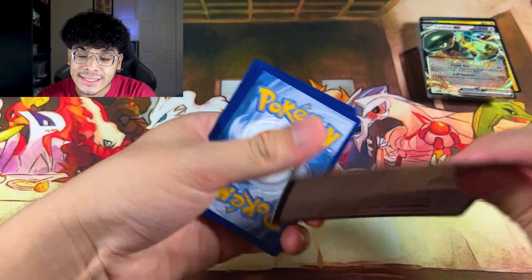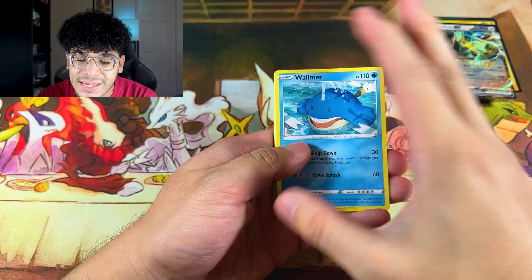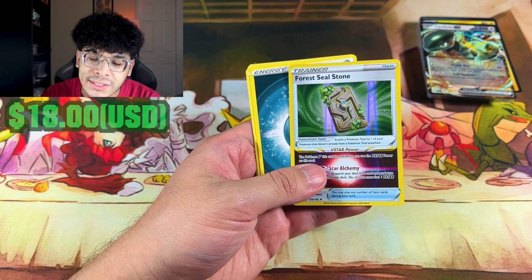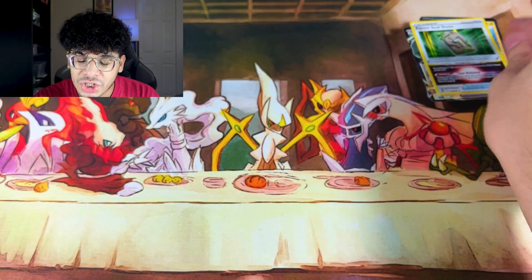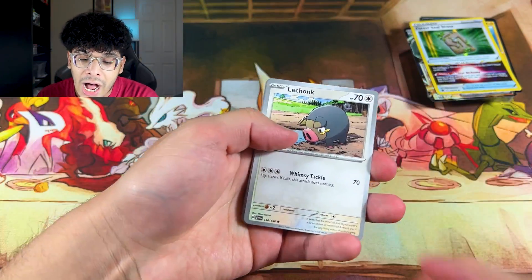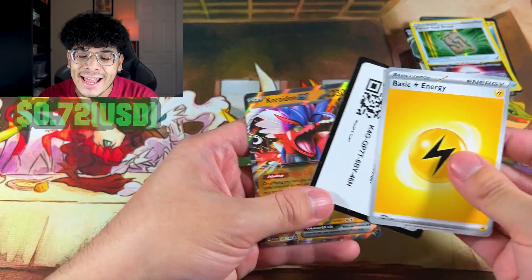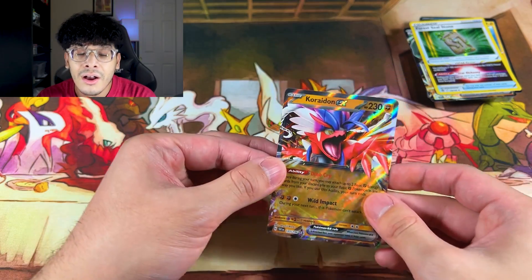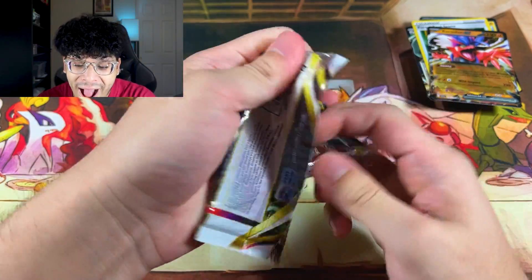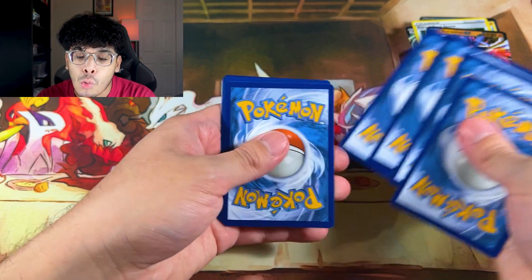Now we got some Silver Tempest — maybe Silver Tempest can redeem us. I don't remember the pull rates exactly but let's full send this pack. Come on Silver Tempest, don't do me dirty. We got a Forest Seal Stone, which is unfortunate — but a holo is a holo in Sword and Shield, since you're not guaranteed a holo. We finally got our first pull and it's just an ex card. Wow, that is rough.